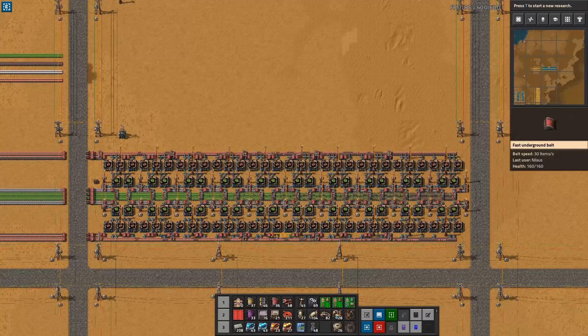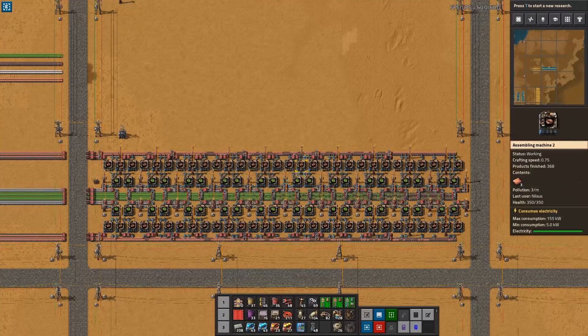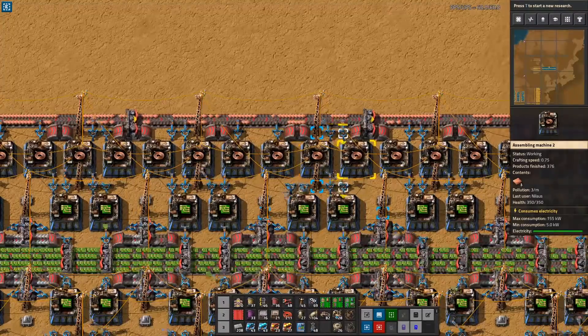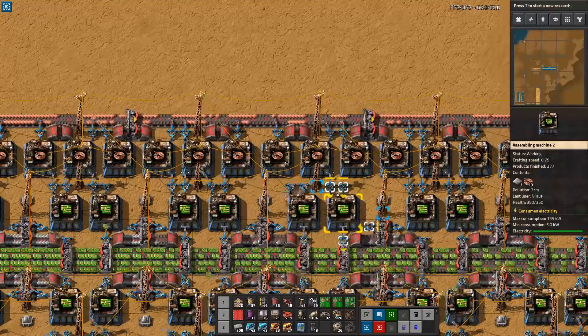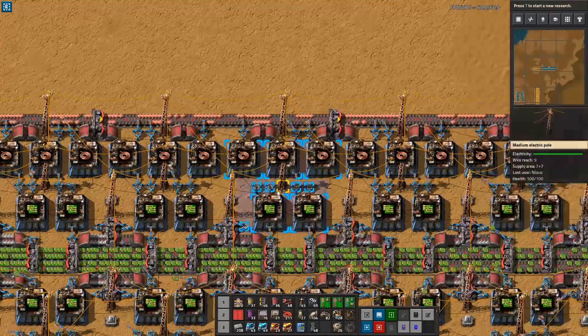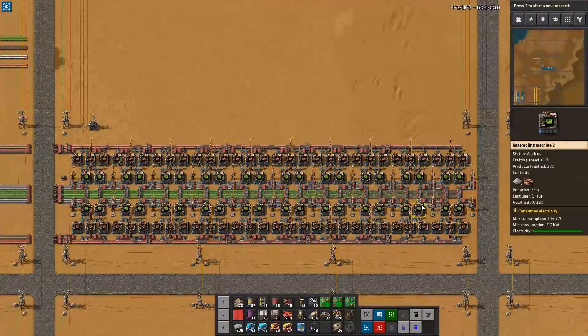The interesting thing is the belt becomes much smaller as we upgrade. I'm going to make some changes to this build manually. The first thing we need to do is cut it down to size and remove some of the middle assemblers, because at this point the ratio is three copper wires to two circuit builds. However, when you add full beacons and modules, the ratio changes to being very close to one-to-one. So let's make some adjustments.